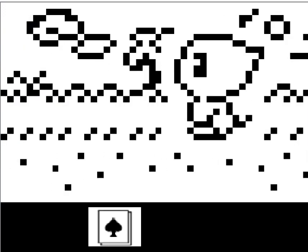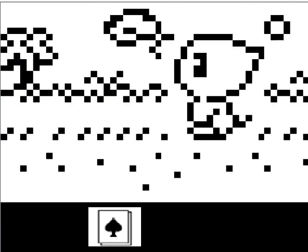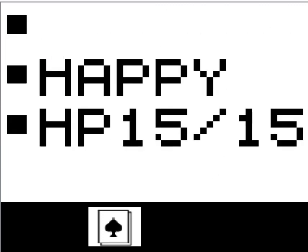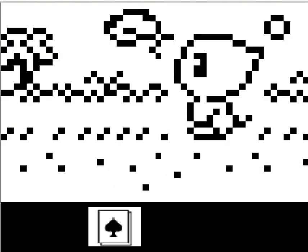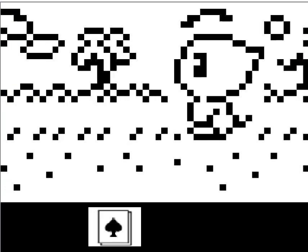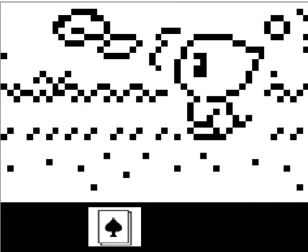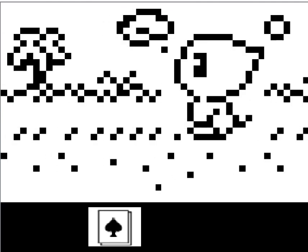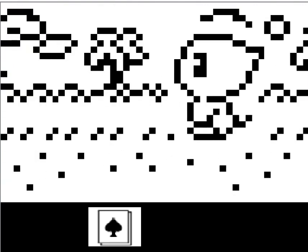I saw that I could save state, so I can always save and leave it for later. He's got like an aura around him that erases the background - I guess it's to make sure he's always plainly visible, because these screens were tiny.